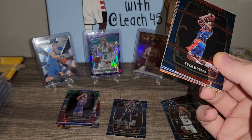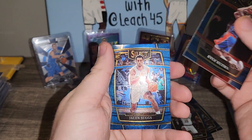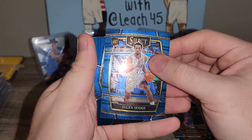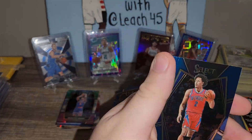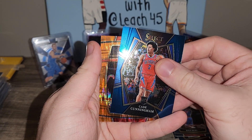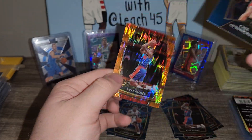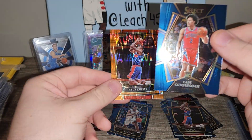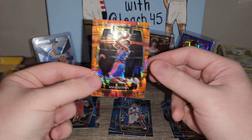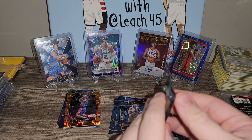I think you can get some autos in here, so let's hope for an auto. Kyle Kuzma base, Jaylen Suggs rookie on the Concourse. We got Cade Cunningham rookie Premier — nice card. And then what do we got back here in orange rookie — Kyle Kuzma. A little Kuz Control action, I like Kyle Kuzma. I'll put Cade over here in the hit stack. Kyle Kuzma's pretty good. Two more packs left.